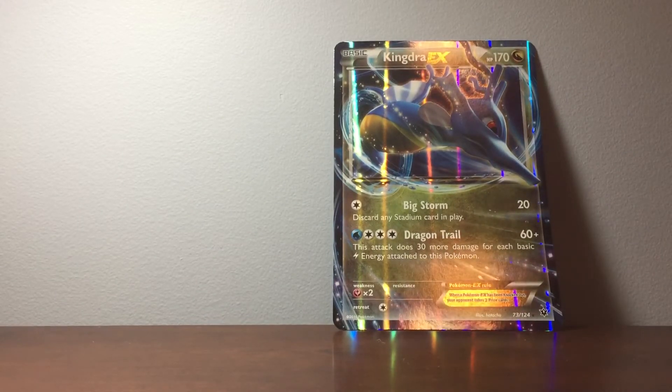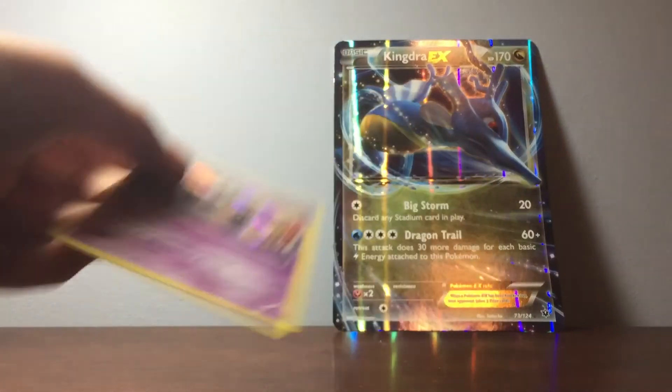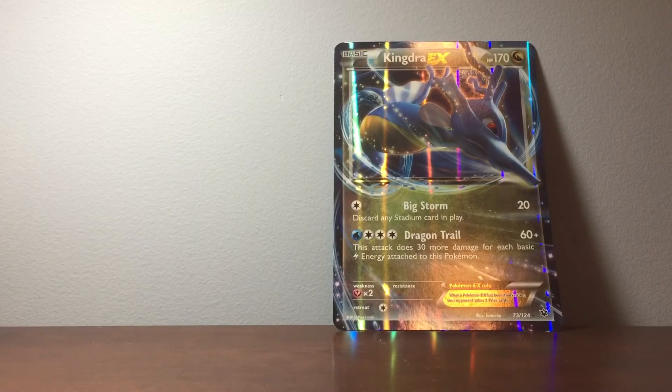So we have Poliwrath, Garbodor, Kingdra EX from the box, and Gardevoir EX Full Art. I think that's going to be all for this time. If you guys enjoyed this video, please make sure to leave a like and comment. If you'd like to see my content on more Pokemon unboxings, please make sure to subscribe. I will see you guys in the next video. Happy Easter, everyone. Bye!